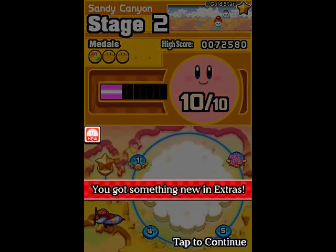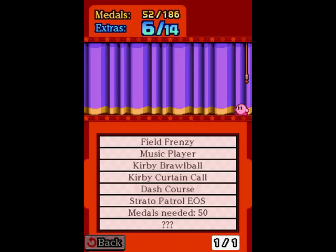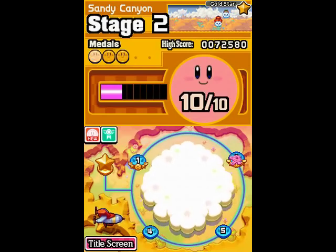We got something new in extras — another minigame. Kirby Quest is a very funny minigame; I think this is the last minigame though — I think 65 and beyond is other stuff, and there is another page of extras. I think we've gotten all the minigames at this point. The next page of extras is probably a gallery — I won't show that off, we'll figure it out. Anyway, for now this is Lucky70X signing out. I'll see you guys next time for more of Sandy Canyon — hope you guys enjoyed this, bye bye.